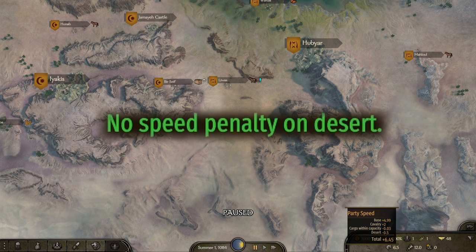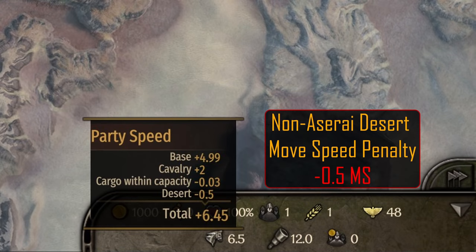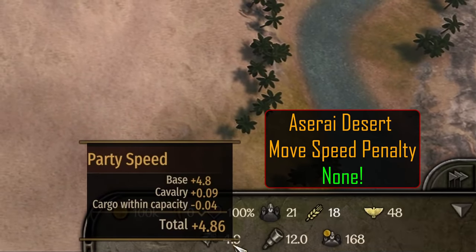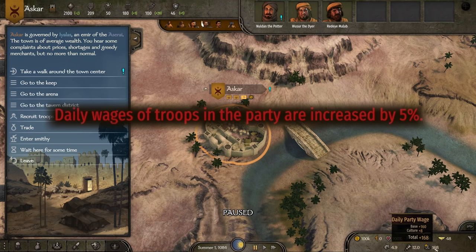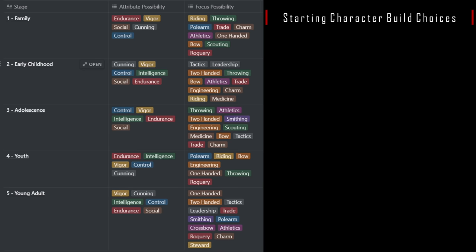The second perk removes the speed penalty while moving through a desert. We see a 0.5 movement speed penalty for our Battanian character, but no speed penalty for deserts for our Aserai character. Finally, we check the drawback perk, which increases troop wages by 5%. This small party adds an extra 8 dinars per day to the existing 160 per day wages, which is exactly 5%.